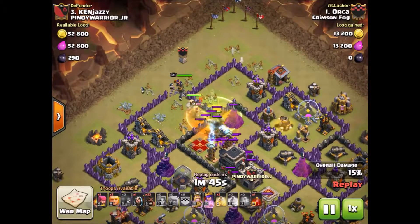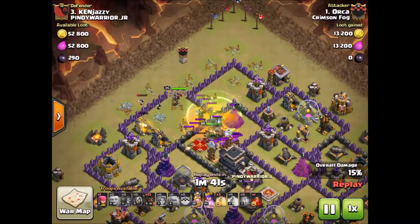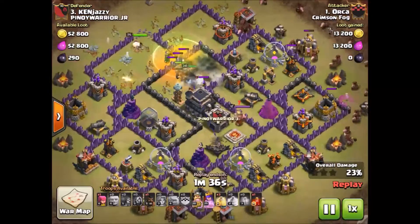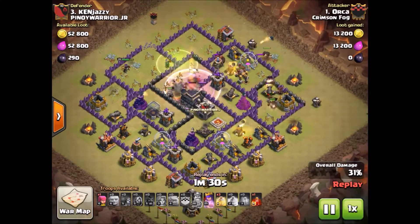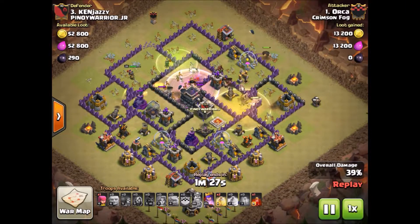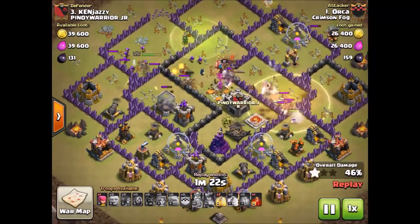He's got one Giant Bomb triggered there, and he's dropping the Hogs in along that whole side and they'll make their way through pretty much unscathed. As you can see there aren't really a lot of spots for Double Giant Bombs, and there's Tesla Farms by the Wizard Towers.